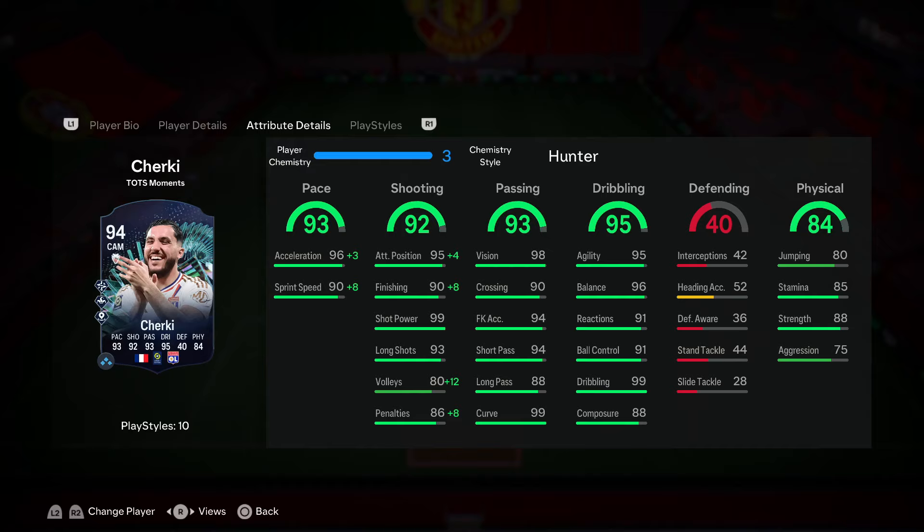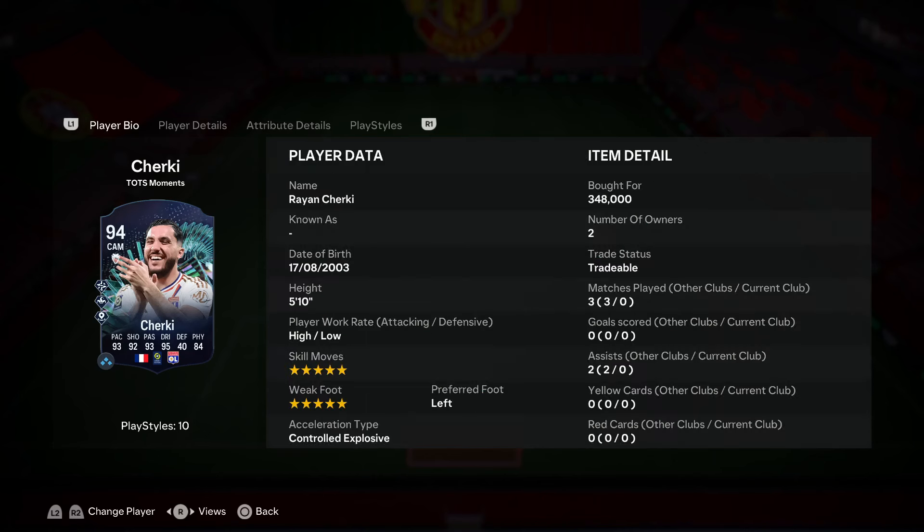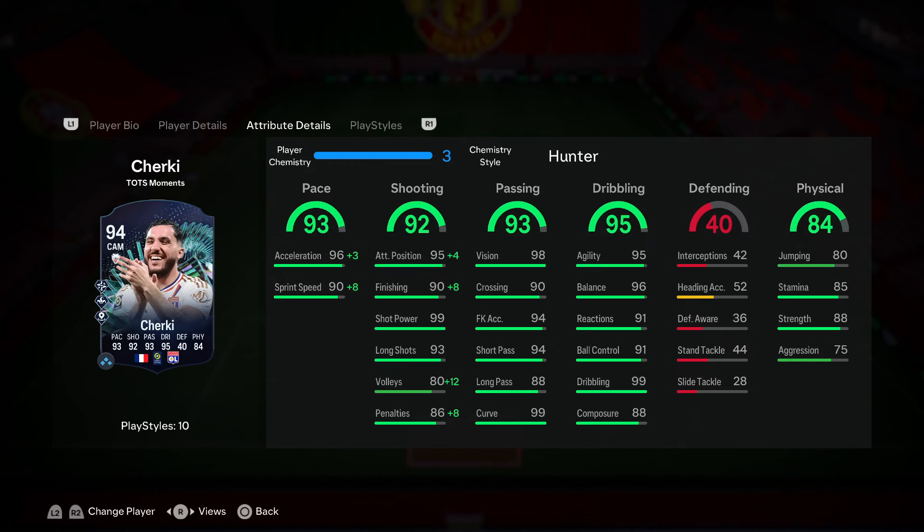When we dive into his in-game stats, he looks like he's going to be an all-around great center attacking midfielder. We are definitely drawn to his dribbling since it is at 95, and with those amazing dribbling stats and the fact he is 5'10, you can already assume he is going to feel really responsive on the ball. His left-stick dribbling should be one of his strengths.